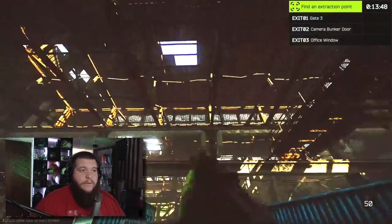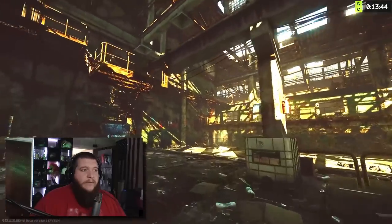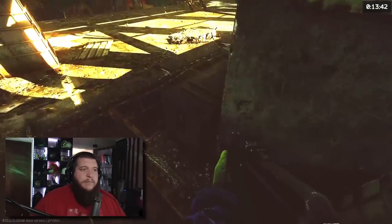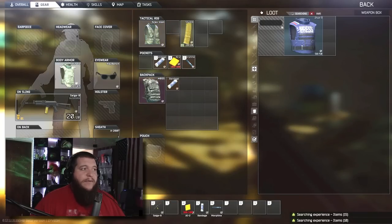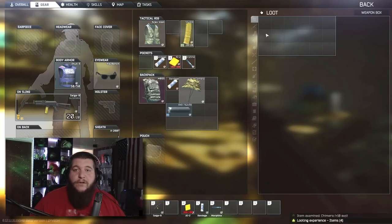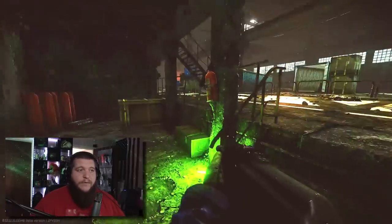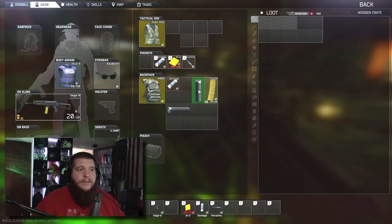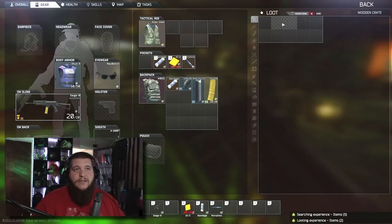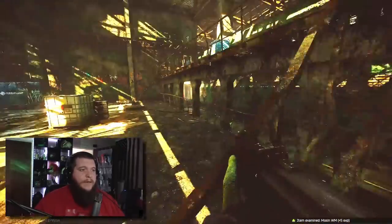We're going to start over here — we call this the blue containers area. The first spot is right here in this big box. The actual loot doesn't matter, you're going to pick up everything as you're going through. A full slot is better than any empty slot, so pick up everything. Next we're going to come over here under the stage to the green box. These green boxes can have ammunition, weapons, attachments — all kinds of good stuff.